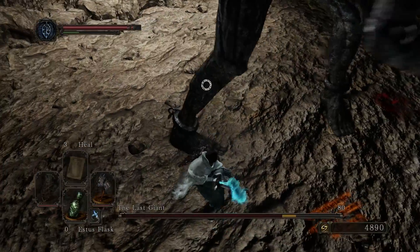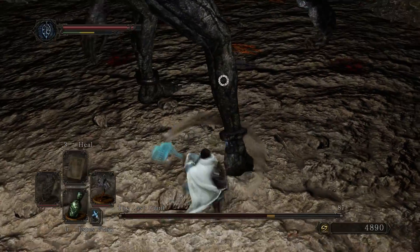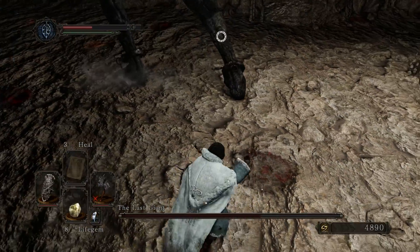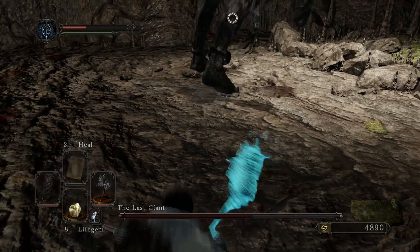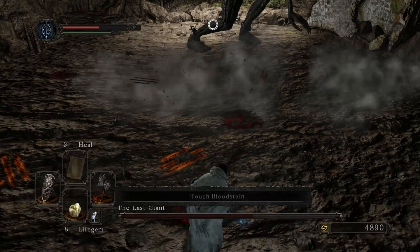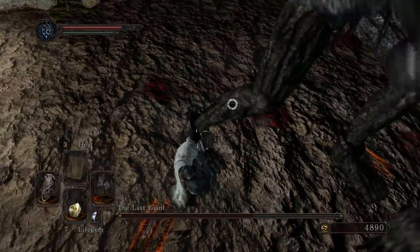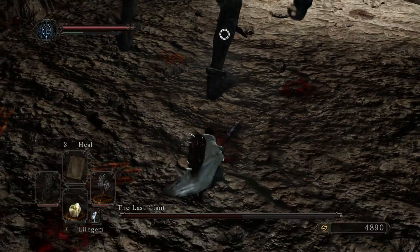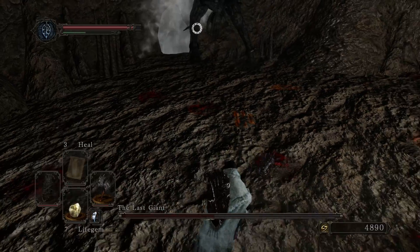Two-hand a leg. Dodge out of the way of that hand, dodge out of the way of the foot, keep attacking the foot. Using a lot of stomps there. He got us with his hand. Are we alright? Yep. Dodge out of the way, life gem again. We've got those healing miracles actually, we should start using them. Attack the foot whilst he's distracted. Make sure we can dodge - he'll pull off his arm soon, watch out for that. Stay back and give him some distance.